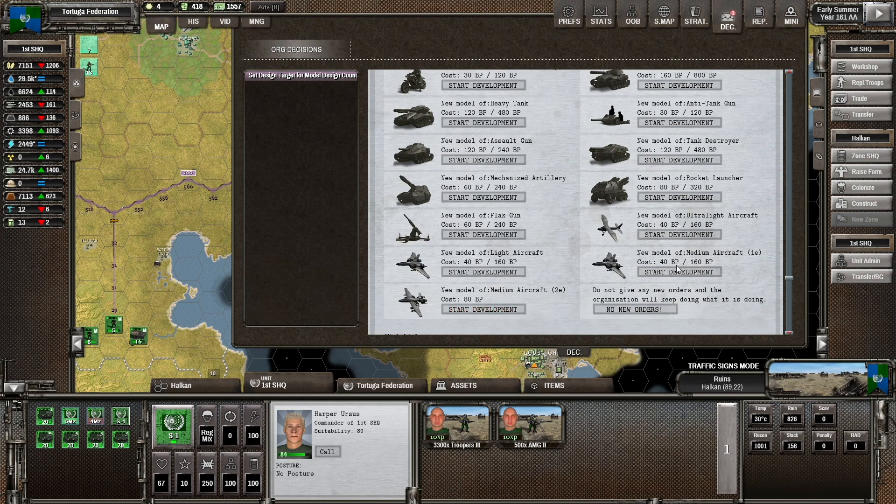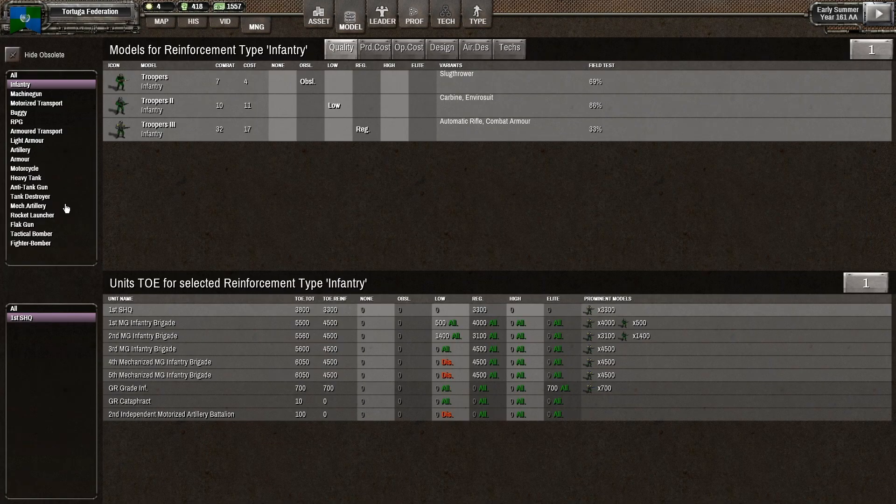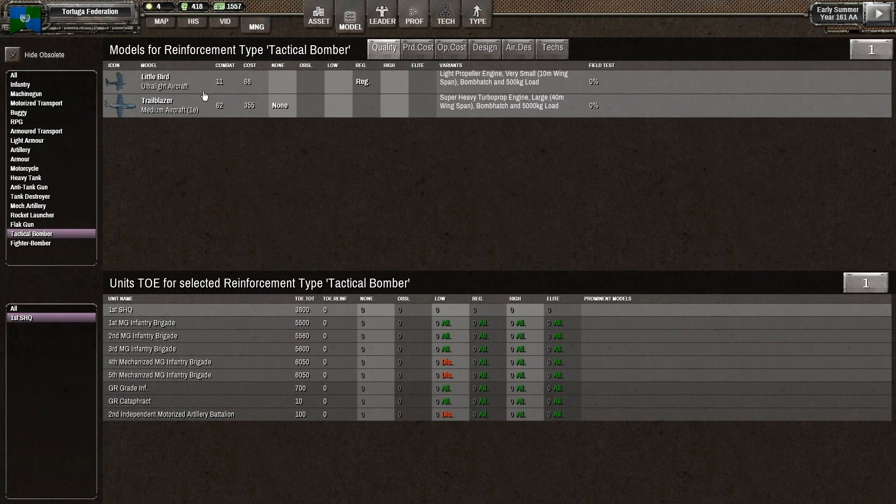This is just an open question for people in the comments who have been so helpful so far: where do you adjust the logistical priorities? Is there another screen that I'm missing? Anyway, let's go back and look at our previous design.